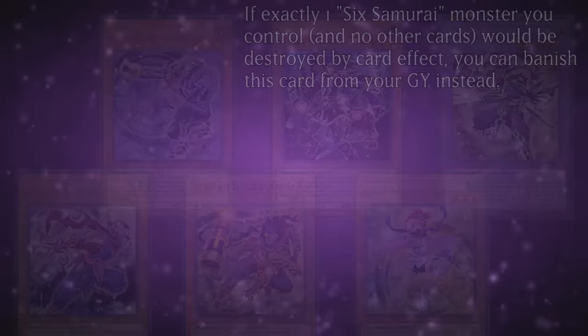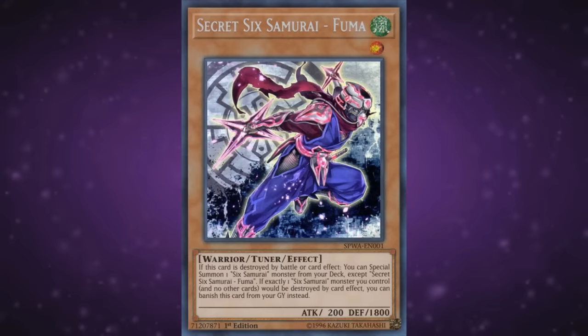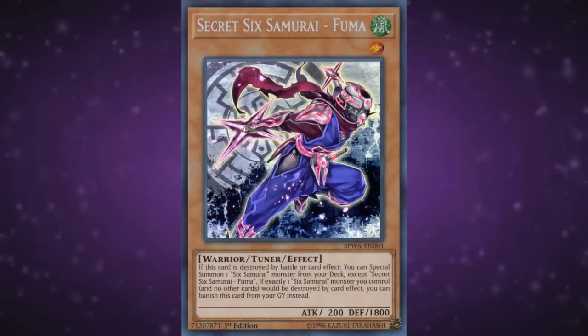Fuma — if this card is destroyed by battle or card effect, you can special summon one Sixth Samurai monster from your deck, except Fuma. From the moment this guy was revealed, it was a mad race to find the most consistent way of blowing him up to make up for all the field presence the archetype lost over the years. Right now the most popular method in the TCG is giving him to the opponent with Summon Sorceress and either popping or running over it, but it was also pretty popular in Draco variants. Keep in mind this is also the only tuner in most modern Sixth Samurai builds, letting you synchro with level 4s into Shien, but preventing access to Naturia Beast due to his attribute. Run one or two of these.